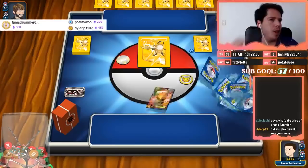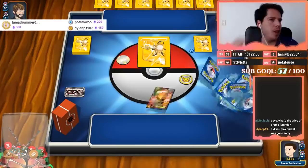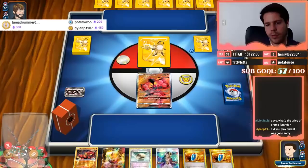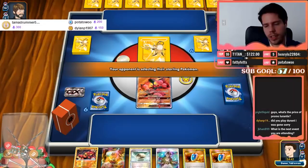We have a pretty terrible hand going first. We have two VS Seekers and a Double Colorless in hand. We're going to need to top-deck a Sycamore — hopefully past experience is any indication.